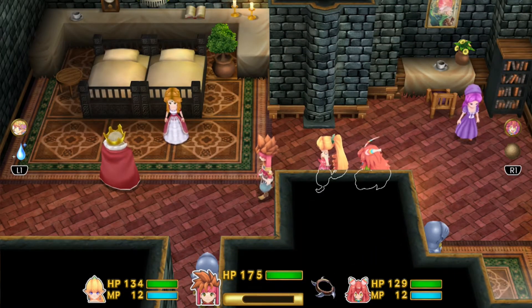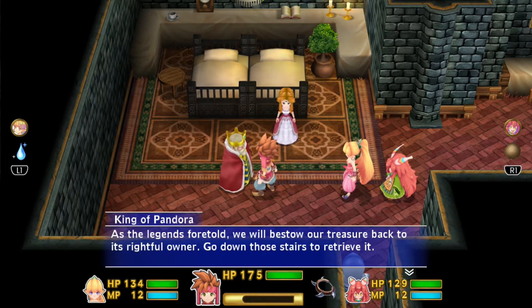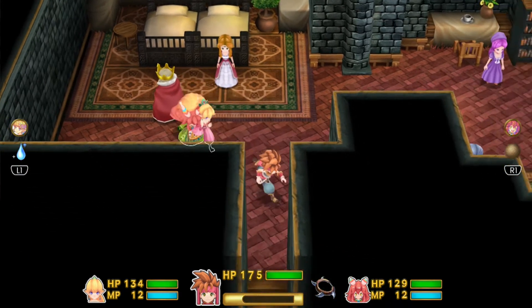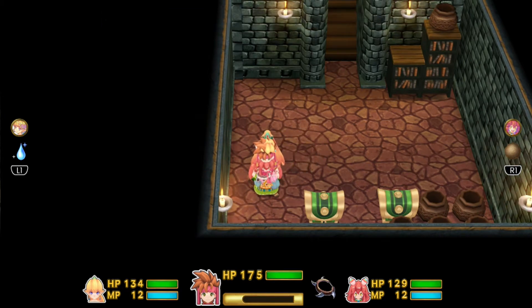The second one is here in the Kingdom of Pandora. You have to go to Pandora Castle and find the king. This is after you clear the Pandoran ruins — after you defeat the wall boss and free the people of Pandora, come here and talk to the king. It tells you to go downstairs and retrieve a treasure. There's usually six treasure chests, a row of three above, and in one of those chests is your second sword orb.